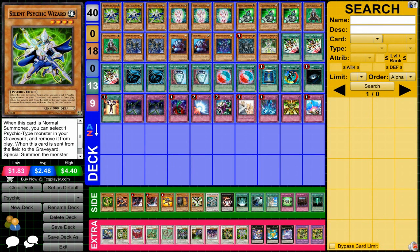Today we're taking a look at my Psychic deck. Psychics are usually about two different things: banishing, and things to do with life points — either paying life points or gaining back life points. They also have a lot of different synchros that are very powerful with really cool effects.